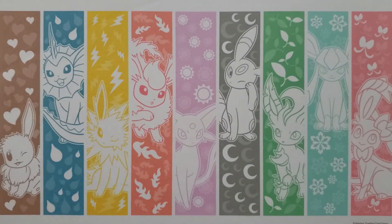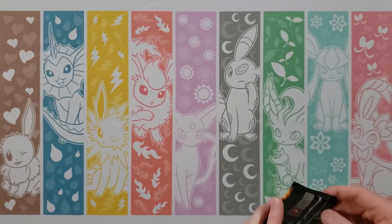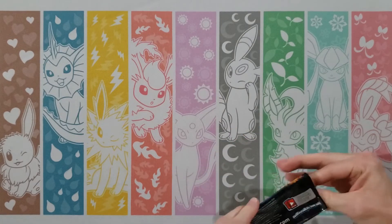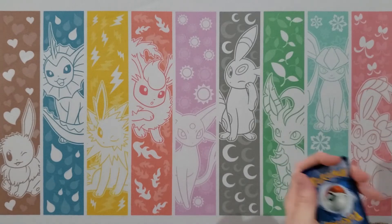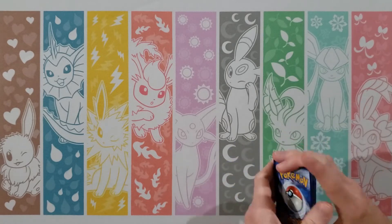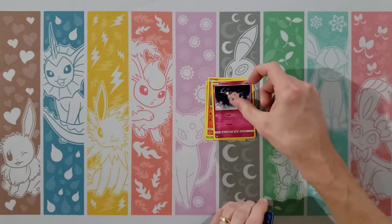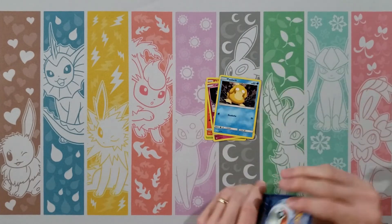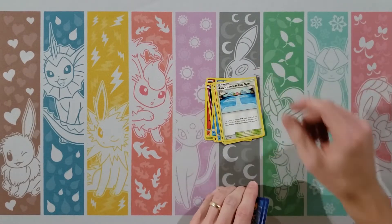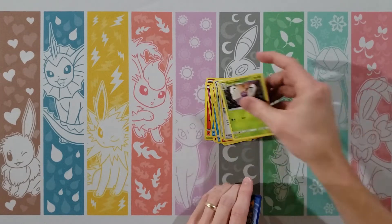A couple cards we're on the lookout for: of course the Charizard, but aside from that and the normal Eeveelutions, I'm looking for Darkrai, Greninja, Decidueye, Lucario — those are all good ones. I like Sylveon. Oh, that's a cool one. Ninetales is neat. Alright, start us off.